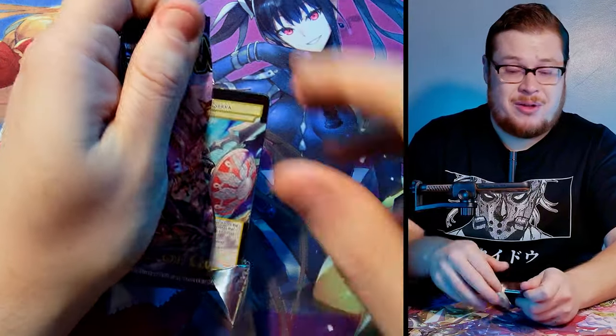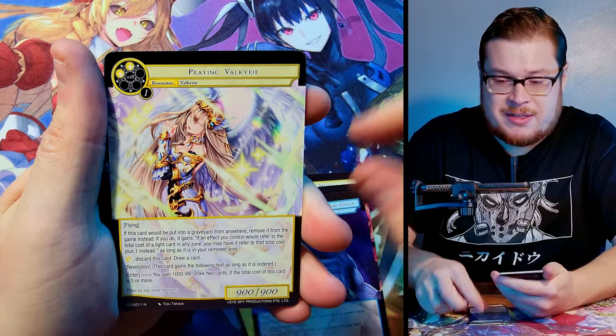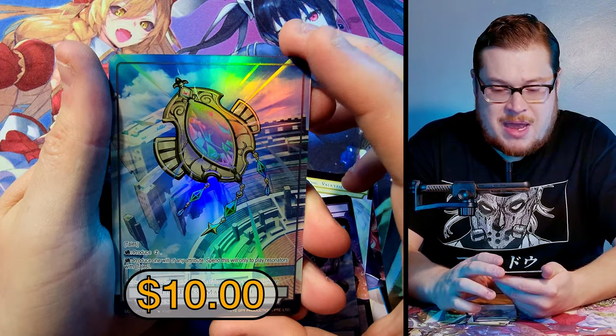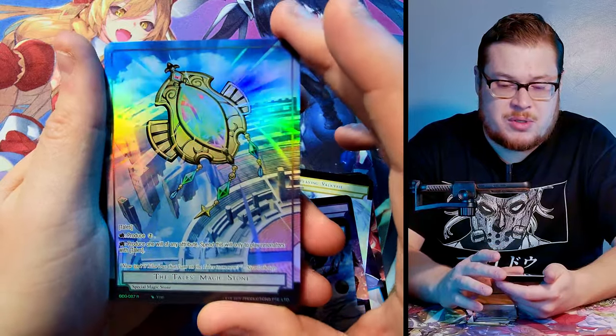That was a really good hit, definitely one I wanted. I'm pretty much hitting everything I want in this set — it's crazy. I'm really happy with how the set's going. Fenrir as our rare and Tails Magic Stone as our full art — dope looking card, really like how it flows with the foiling.